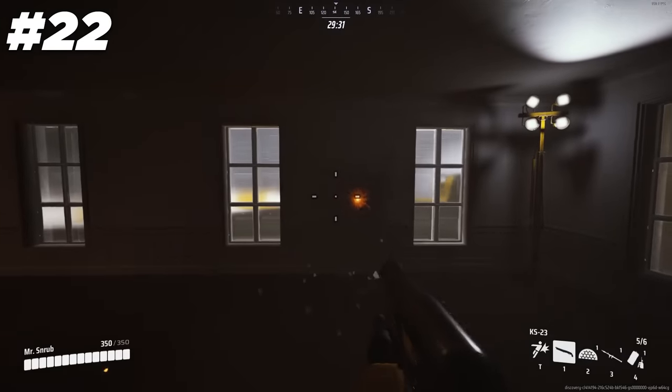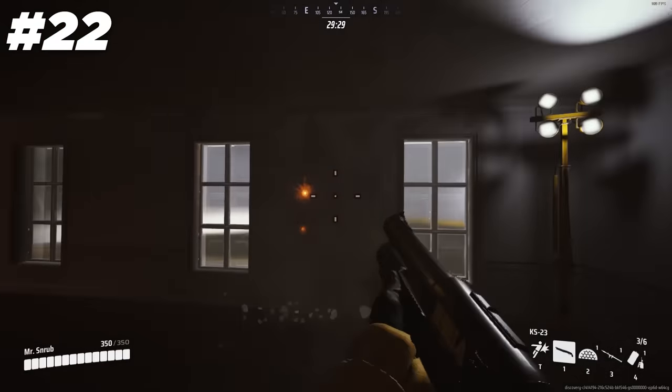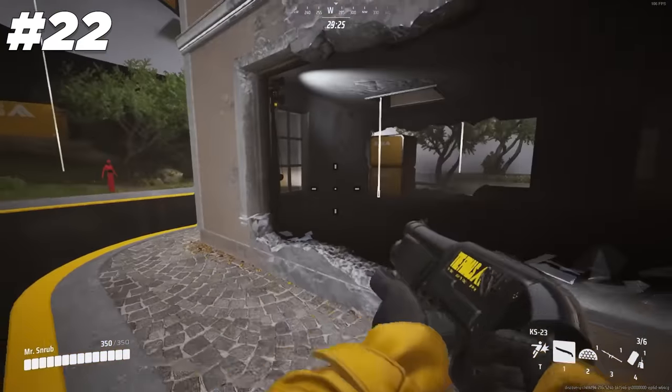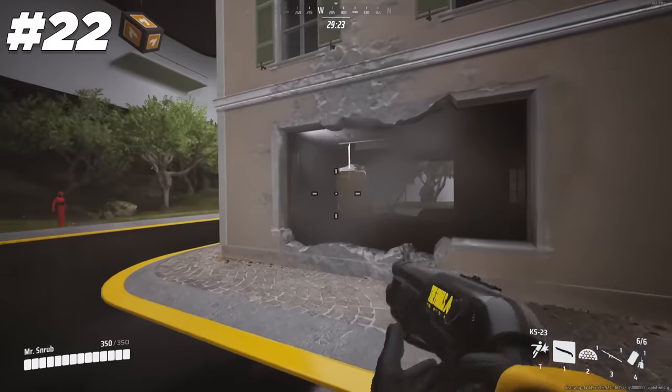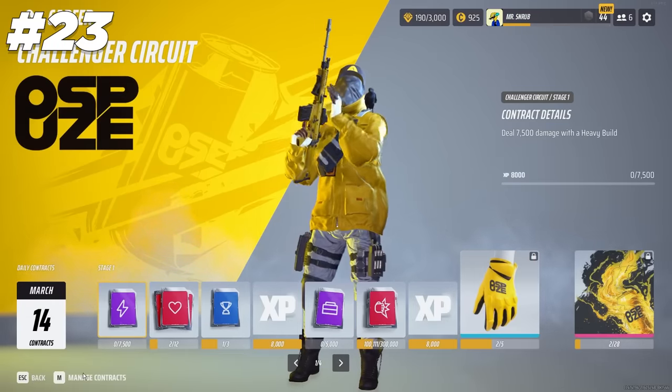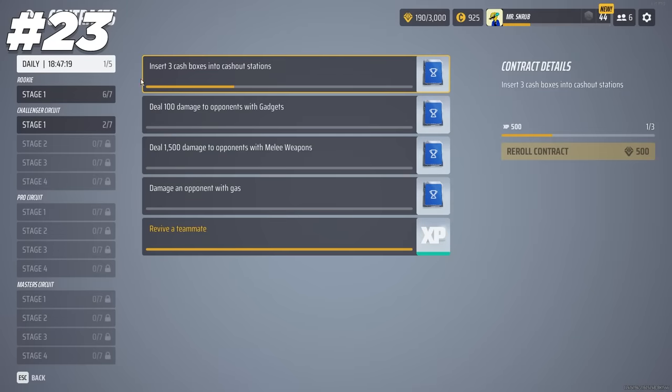The KS-23 has pretty destructive capability and can tear through walls fast compared to other weapons — it takes four shots to create a breach charge-sized hole in a normal wall or floor. Completing the circuits will not only give you free skins, but you can actually get multi-bucks for completing these challenges as well.